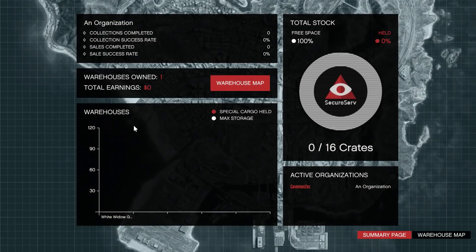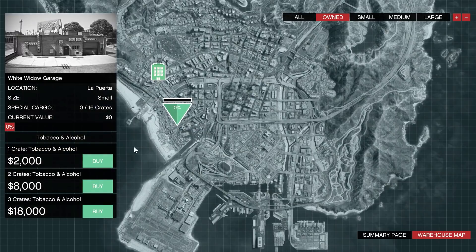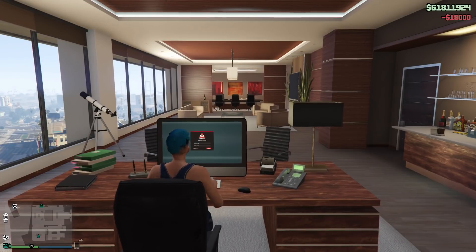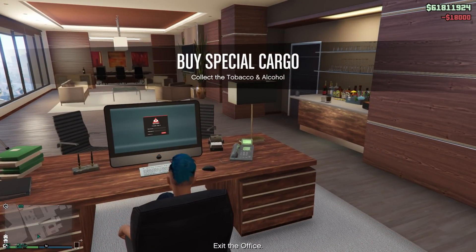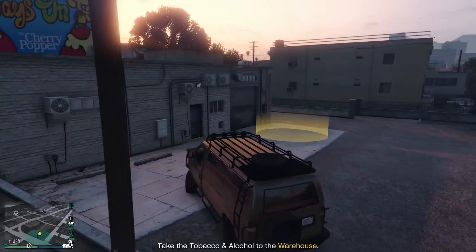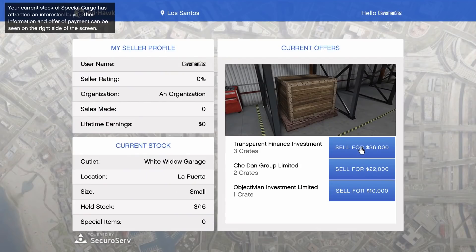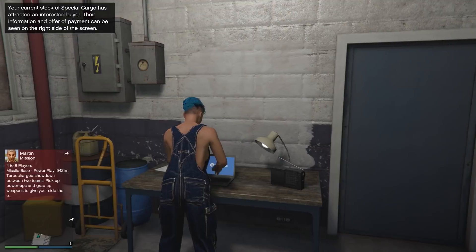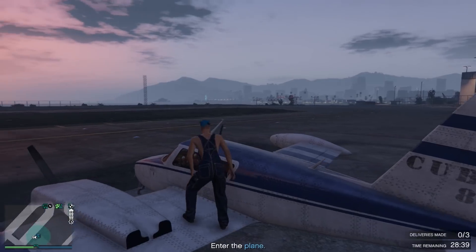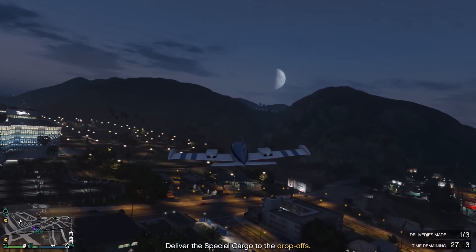Special Cargo is another great way to make money. It's not double money this week, it's double RP, but it's still one of the best ways to make money overall. Always buy the three crates, and you can launch the mission from the CEO office or from your Terrorbyte. All you have to do is collect the cargo and drop it off at your warehouse. You can sell the crate right away or fill up your warehouse — they sell for more the more you have. If you're grinding RP, get into the delivery vehicle and make the deliveries.